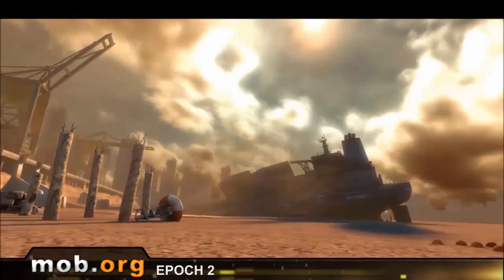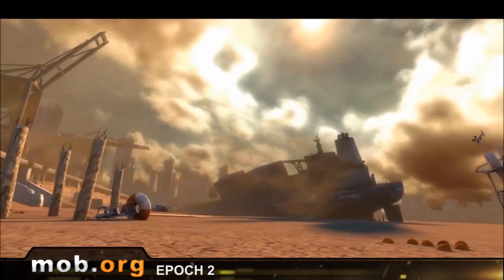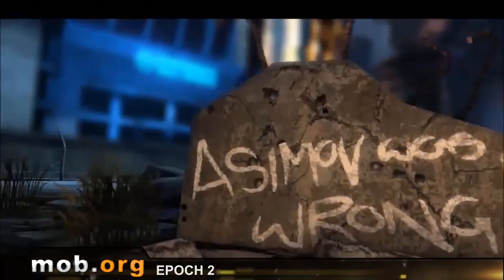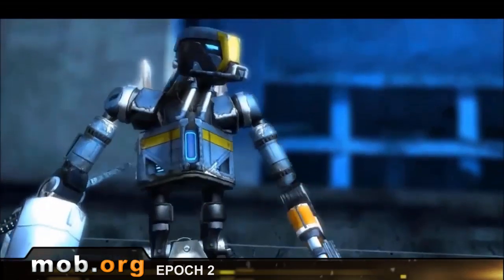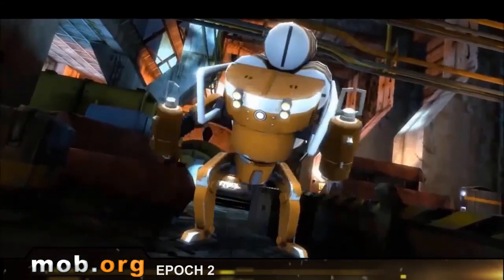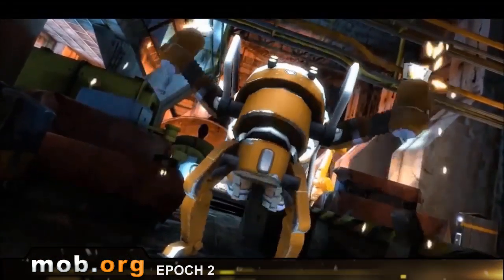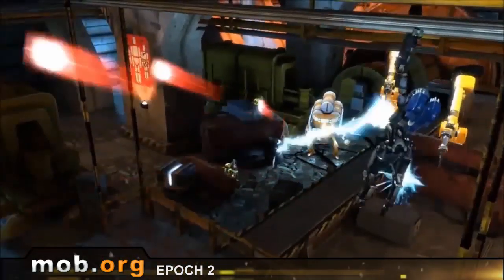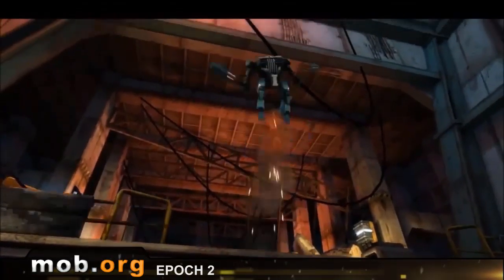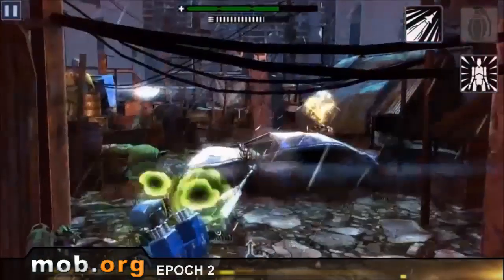A Terminator of old combines with a post-apocalyptic setting in a strong continuation of the sensational blockbuster Epoch 2. Though the game represents a typical shooting gallery with shelters and rifts, there is a storyline mixed in with a huge number of various locations. The game has an intuitively clear control system, which has been specially designed for touch displays and sports good graphics created on the Unreal Engine. Modernize your robot, investigate new territories, and learn how the story about the Epoch robot will end.